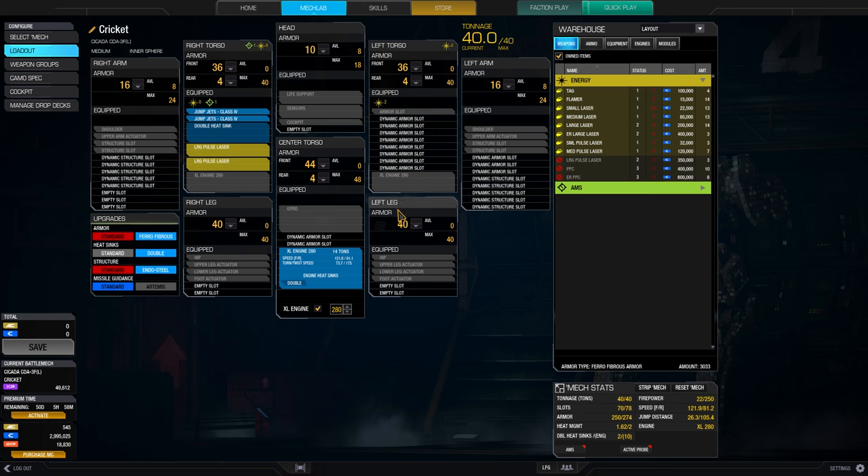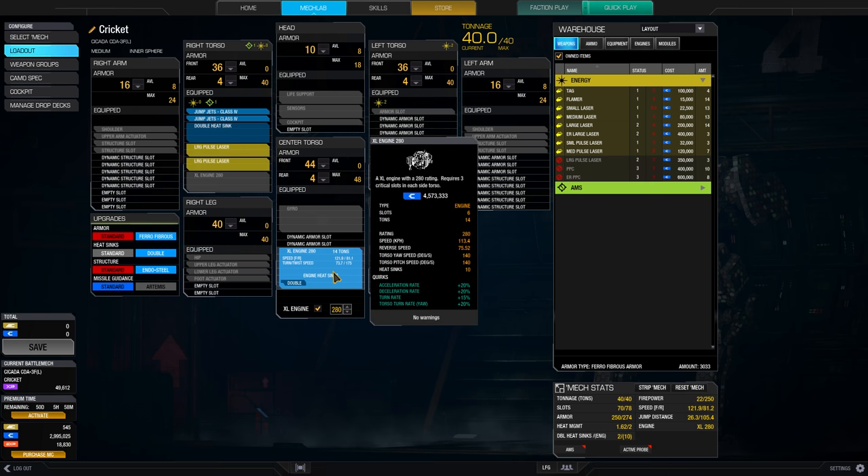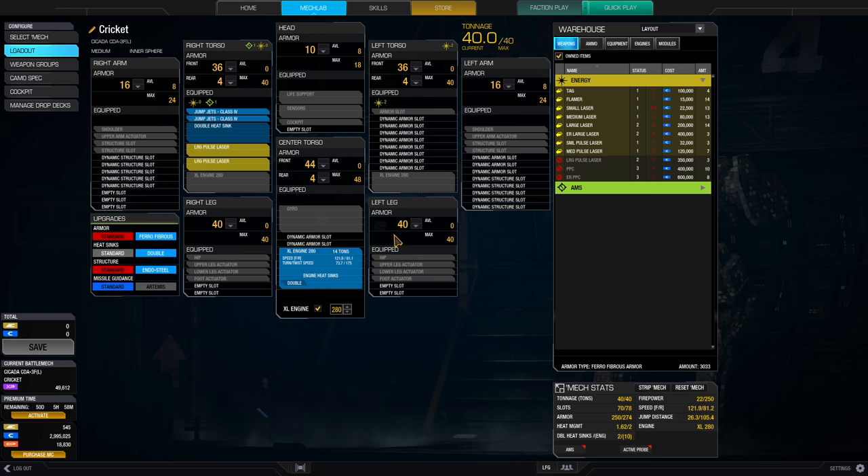The left side is only for shielding. I put all of my stuff into the right torso, also a double heatsink for crit padding, and of course two jump jets, because this Cicada is able to jump and you should use that — it makes it really maneuverable. I've got an XL engine 280, which is not that big, but it's still delivering a speed of 122 kph with all the speed tweak and mastery.